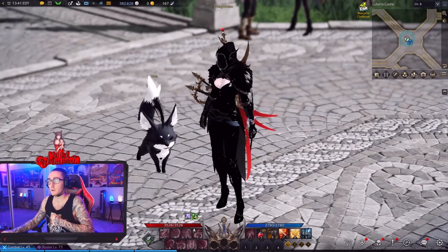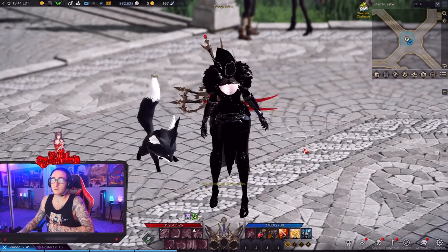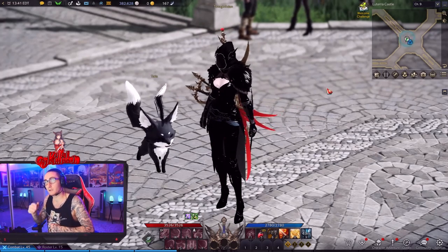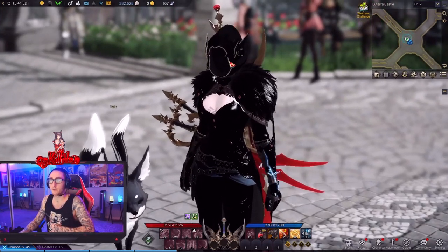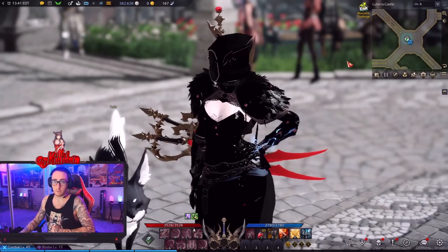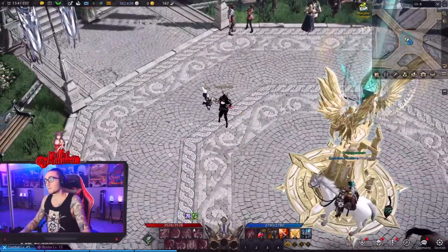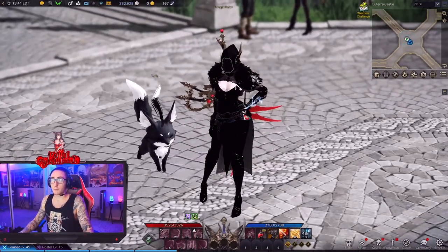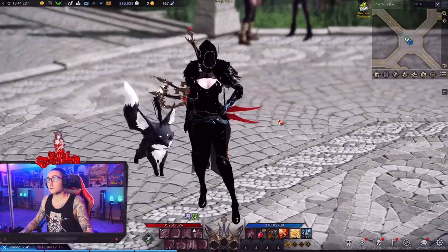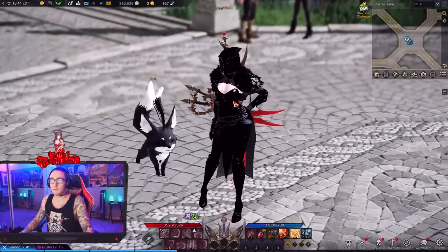I'll show you how to do that. The armor I'm wearing right now is from the Founders Pack, so that you would have had to purchase before the game released. The helmet, for example, is from a Twitch drop, so you can claim that free from Twitch and then also change the color of it. I'm going to show you how to do that right now. You can do this with most armor, even armor that you get in the game.